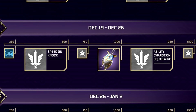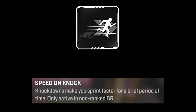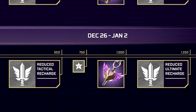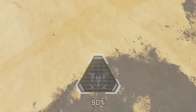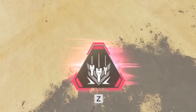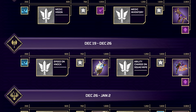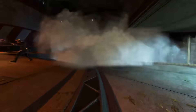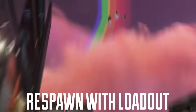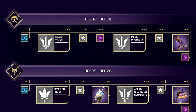Week 3 gives Speed on Knock and Ability Charge on Squad Wipe — extra speed after knocking someone, and abilities fully recharge after wiping a squad. Week 4 brings Reduced Tactical and Reduced Ultimate Recharge, which will be mayhem in pubs since everyone gets their tactical and ult much faster. It's a great way of making pubs more fun without affecting game integrity — similar to the three strikes mode that many players loved — but now as a semi-permanent feature cycling through an entire month.